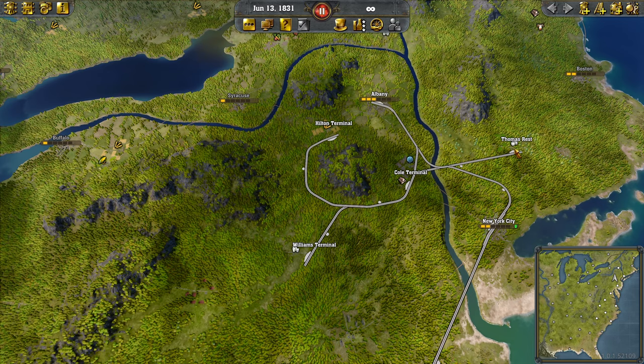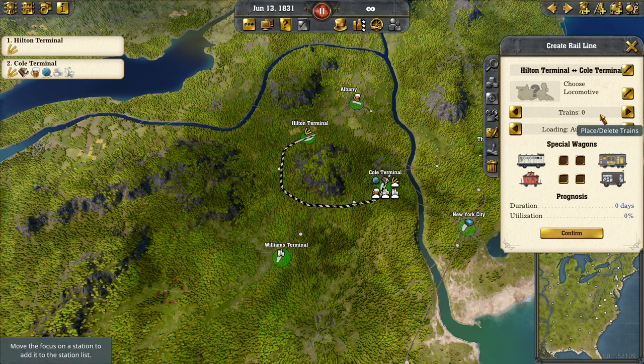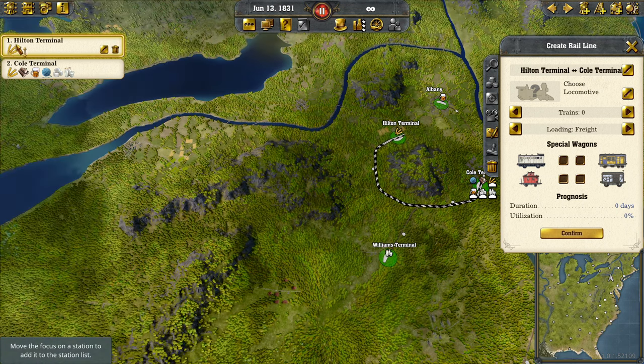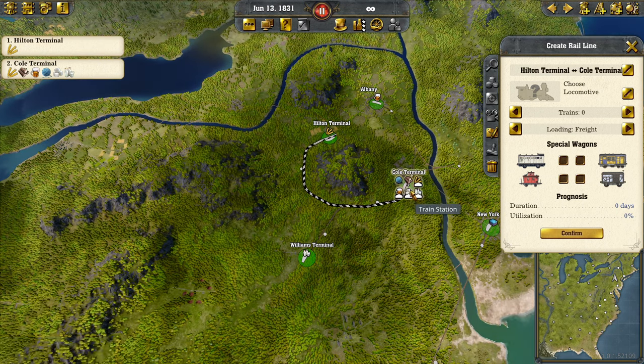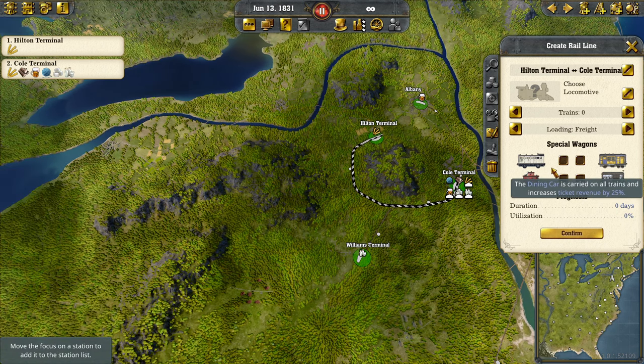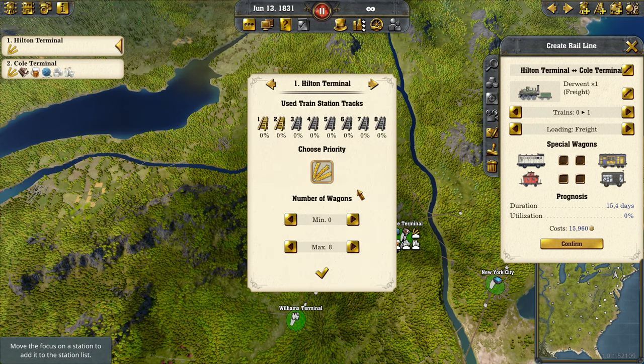So, we're going to use one train from each station. A simple go. Now this is only one good, so we don't need to specify what it has to load because it can only load grain, and it can't load anything else because nothing else is required here. So we don't have to set it manually here. Just gonna do one train. What we're going to do, however, is set the minimum wagons to one, so it will not run empty.